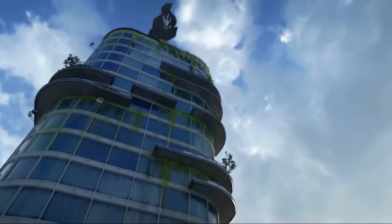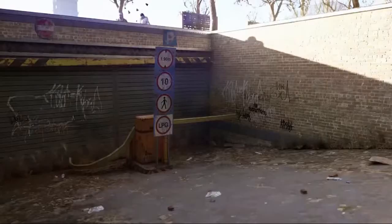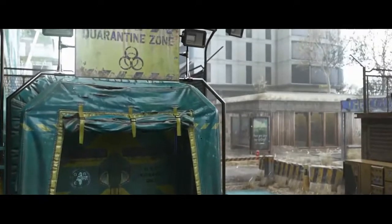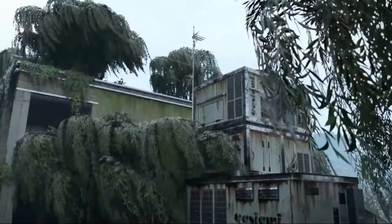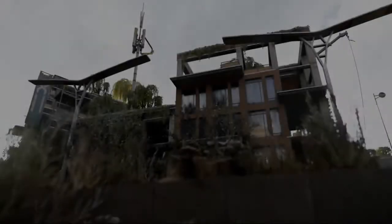Once players make their final decision in the epilogue of Dying Light 2, they will be reverted back to just before the point of no return in the main story, where side quests and all other content is actually unlocked. This allows players the opportunity to complete all other activities.